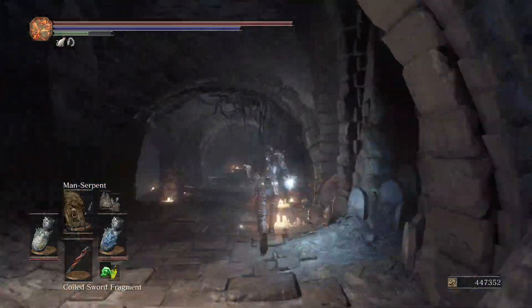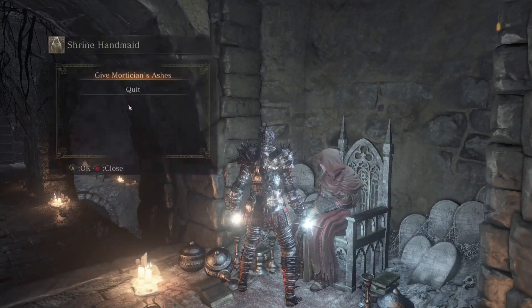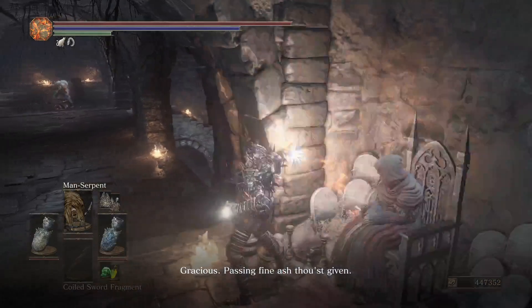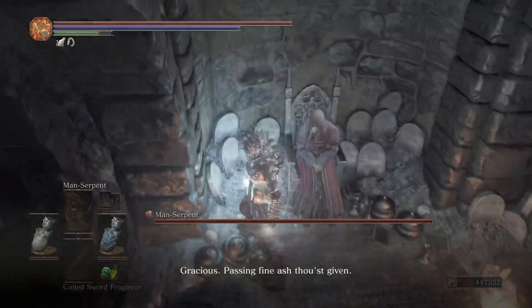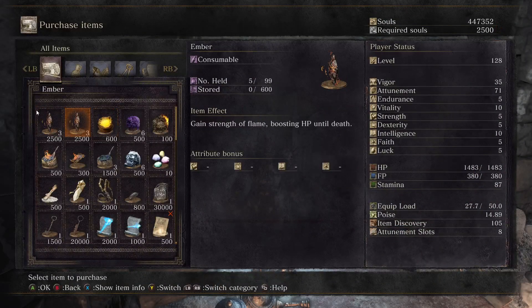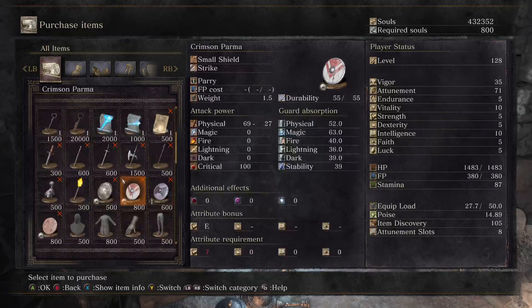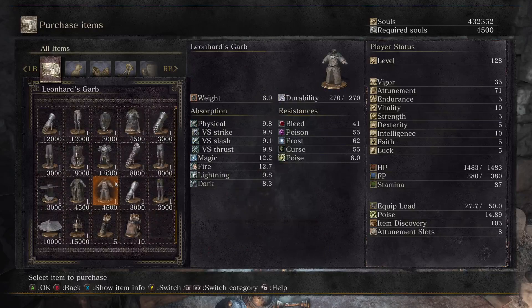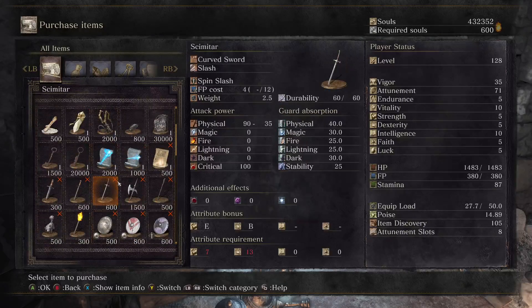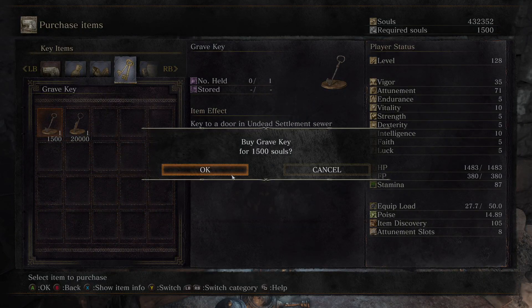Do not go for that item right there, but instead go for this item over here, and just go back to the shrine. Since the game automatically gives you a Homeward bone, you give her the Ashes but it won't cost 12,000 souls. I'm going to buy some embers from her. What I want to do now is buy the key — the grave key. I thought it would cost 12,000 but it only cost 1,500. Not bad.